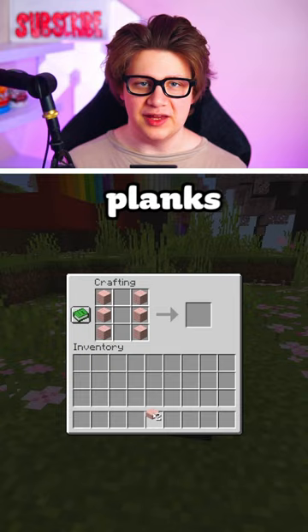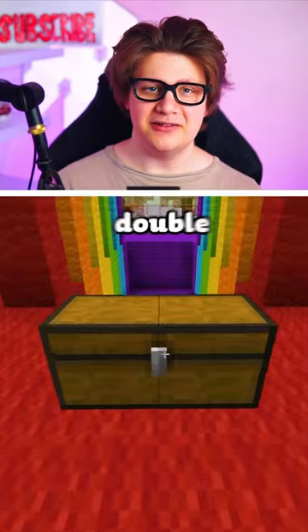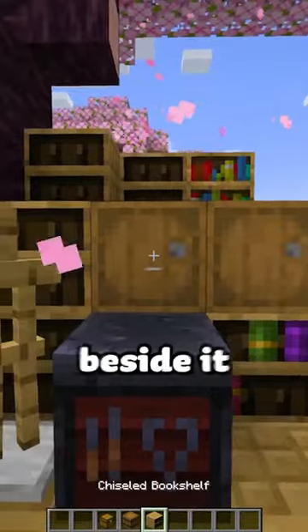Barrels only need 2 slabs and 6 planks instead of 8 like the chests. Barrels store the exact same as chests. What about a double chest? Just place a second barrel beside it.